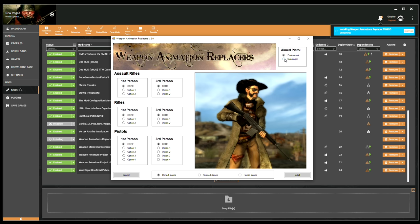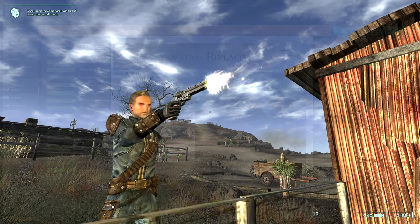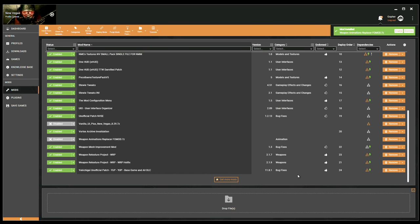You can even change the aimed pistol animation to more of a gunslinger animation — I quite like this one, but I'm going to leave it at professional. I'm going to hit install, enable, and then I'm going to get some conflicts. And this is where it gets a little interesting. So let's take a look at which mods it's conflicting with.